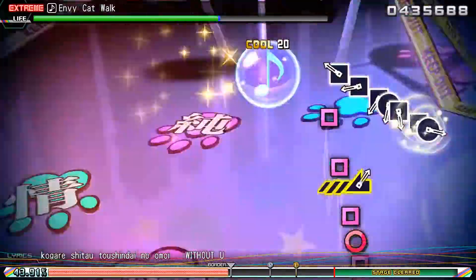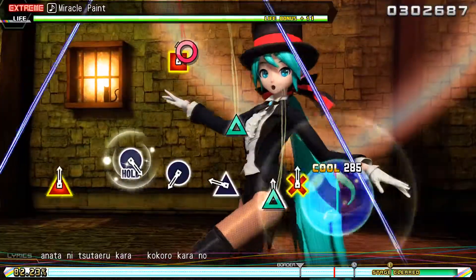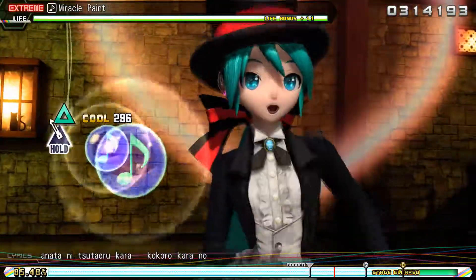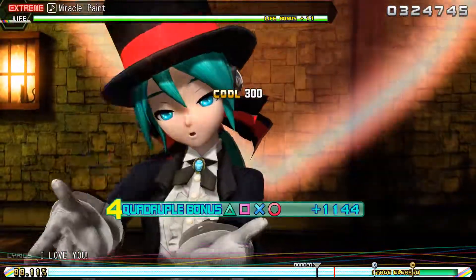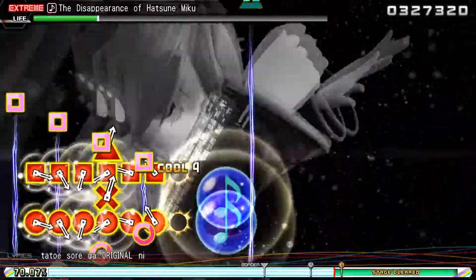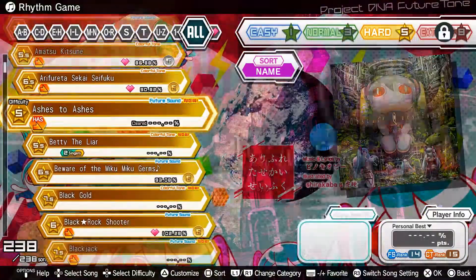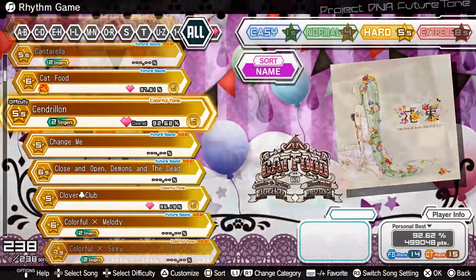I get it — higher difficulty means more plays, which means more money for Sega. But it's a bit much for me. It's those dual notes, man. My fingers just don't know where to go, and even if I hit the right combination, mashing them back-to-back is another story. If you held a gun to my head and asked me to beat Disappearance of Hatsune Miku on Extreme, I'd tell you to just shoot me now. There's no Diva room, there's no concert mode, none of that, but Future Tone excels in the sheer number of songs on display.